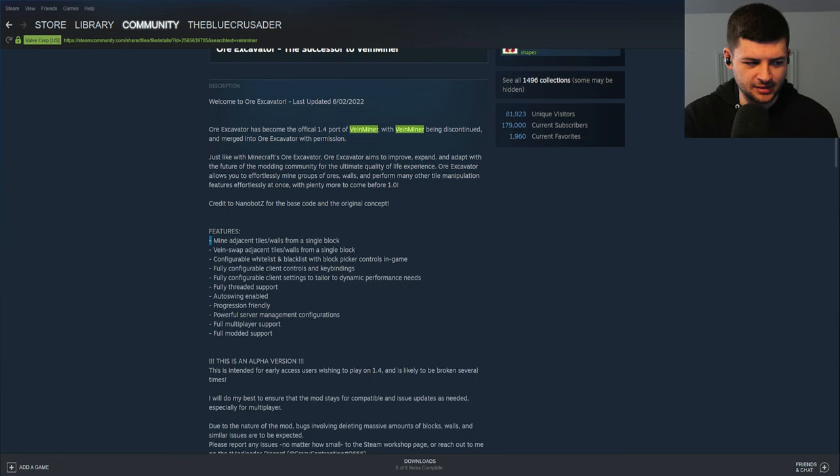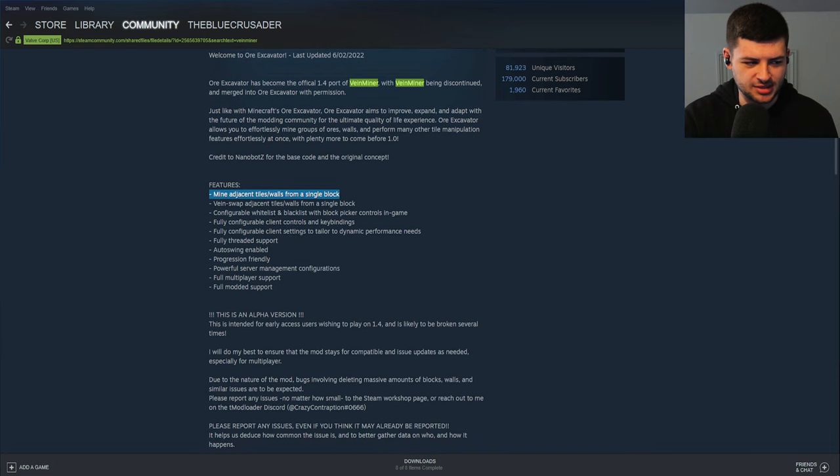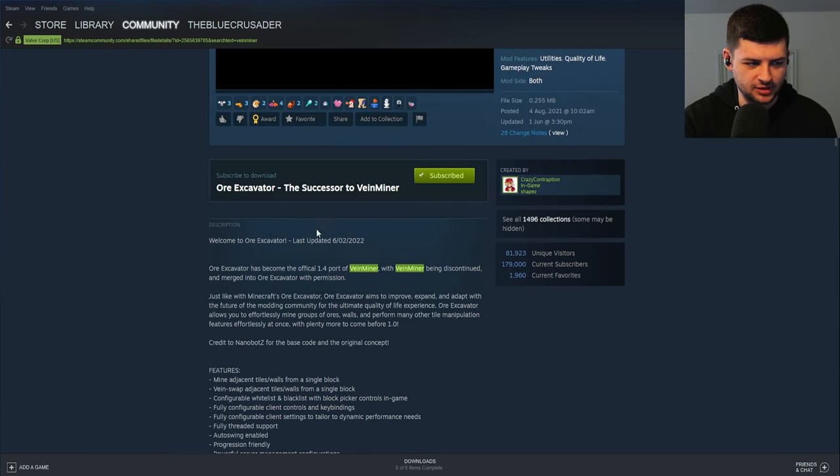Vein Miner allows you to mine adjacent walls and tiles from a single block, with a configurable whitelist and blacklist so we can select which blocks are affected. Think of it like Vein Miner in Minecraft — you mine one piece of gold ore and seven or eight other connecting pieces get mined all at once, saving you time and letting you gather resources much faster than in the vanilla game. It also has multiplayer support, full modded support, auto swing, and is progression friendly.